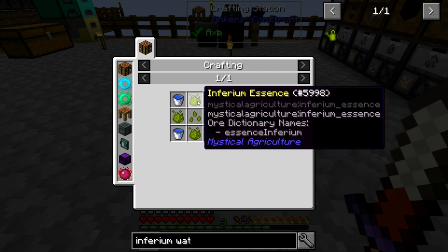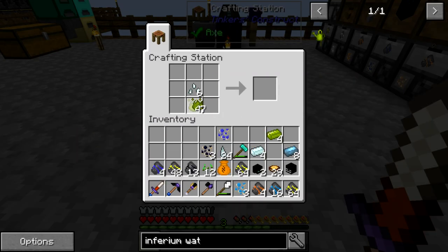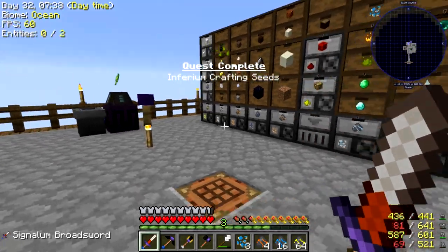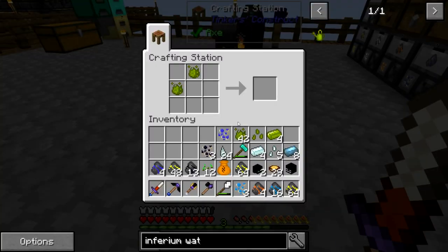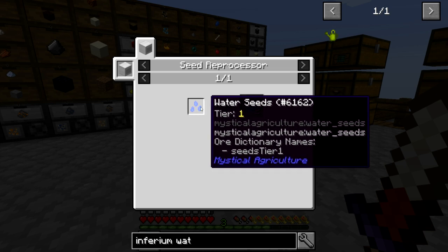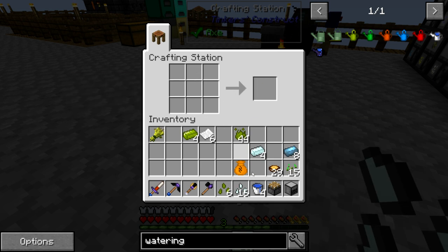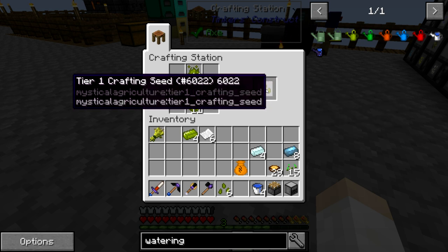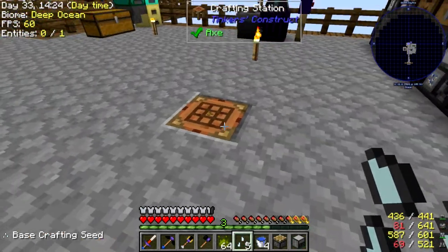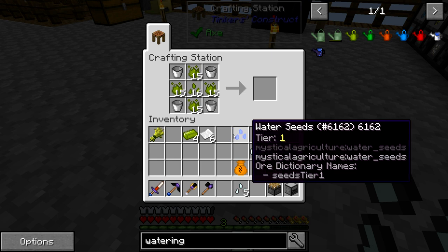We need to make a tier one seed — water seeds tier one requires four water buckets and an inferium seed. Let's just do this — there we are, perfect, and yet another quest complete. So let's go ahead and craft this up. We need some water buckets to get the water essence seed. Let's craft up a bunch of seeds — first we'll make the base seed level, then upgrade those to tier one crafting seeds, and then upgrade further once we get a little bit more inferium. Place these in the crafting table with four water buckets around like that — that gives us the water seed.